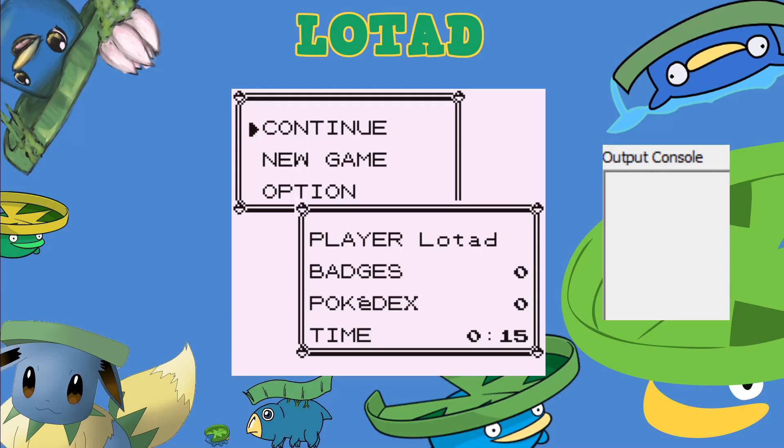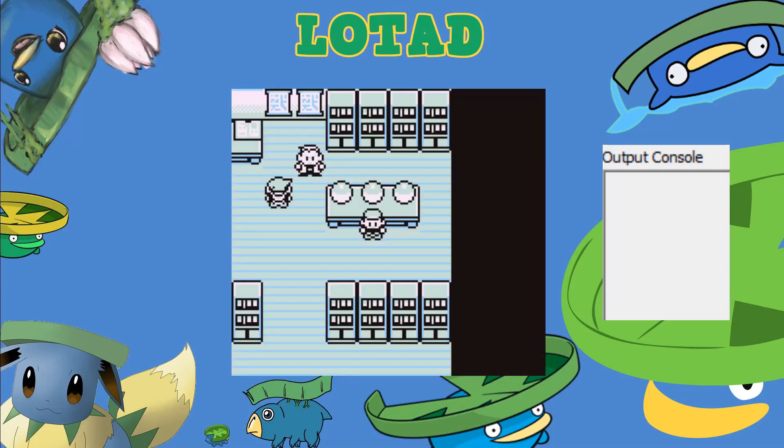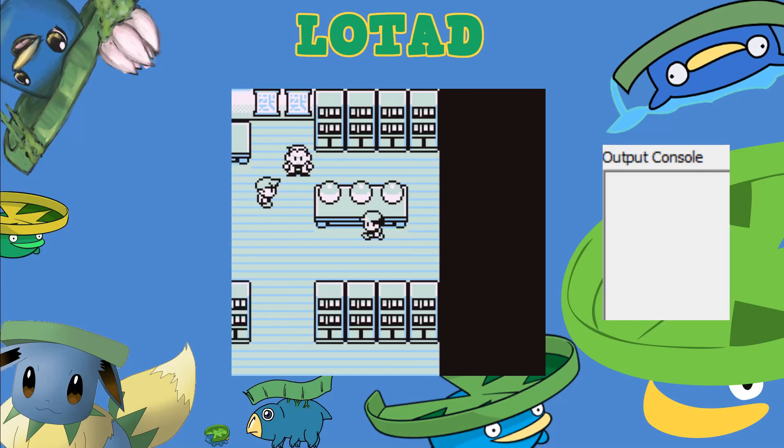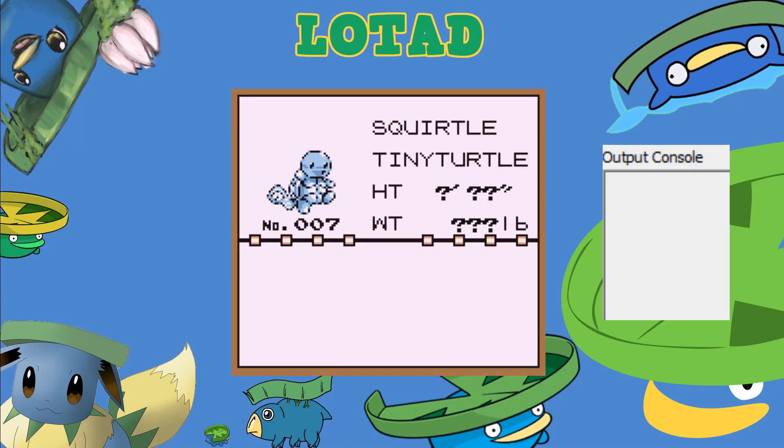The Lua script will be posted below. Starting up, we are at the starter screen and we are able to select a starter at this point. For this, I am going to select Squirtle.